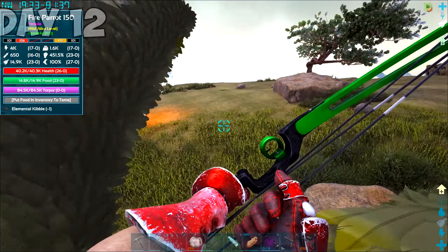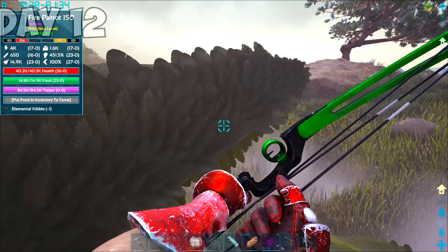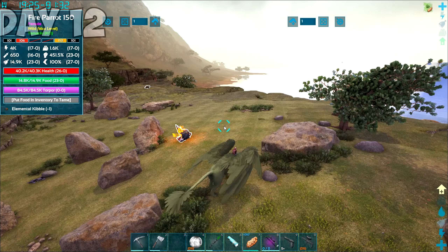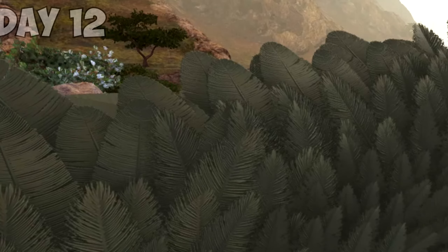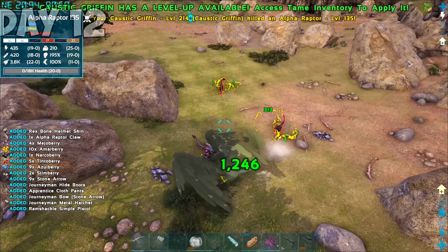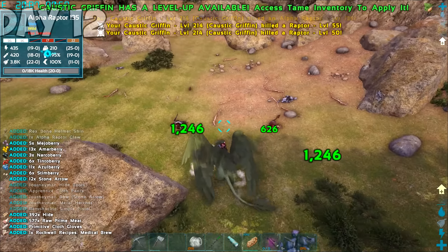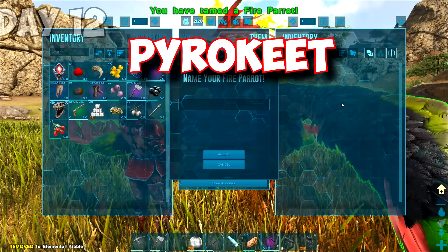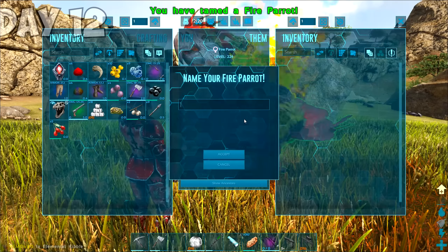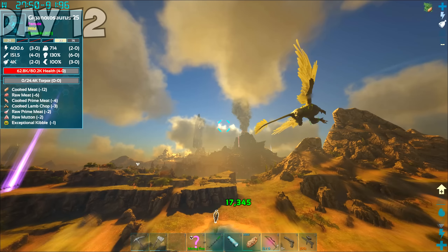With my griffon's help, we managed to get the parrot down. There was only one problem — I didn't have elemental kibble on me. So I did a safety sweep of the area to make sure it was free of predators, then flew back as fast as I could. In no time, I tamed the parrot and immediately named it Pyroquete. And then I got attached.